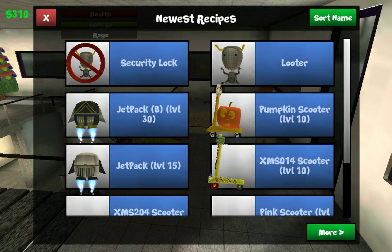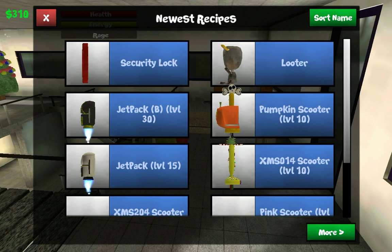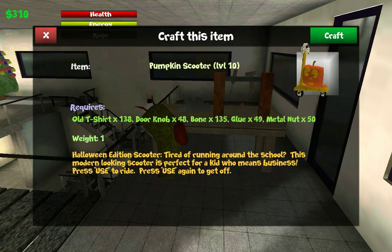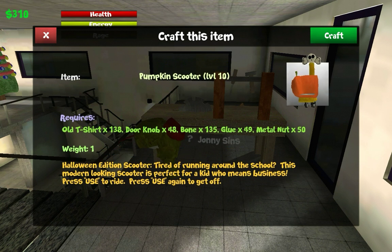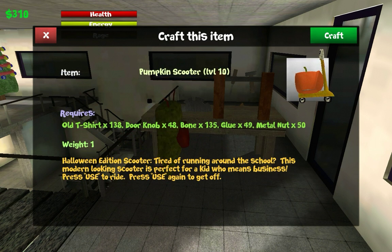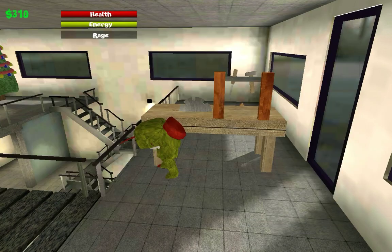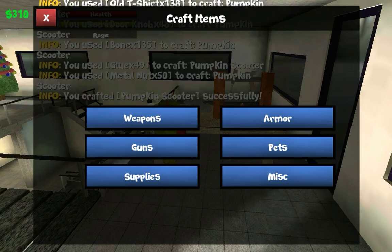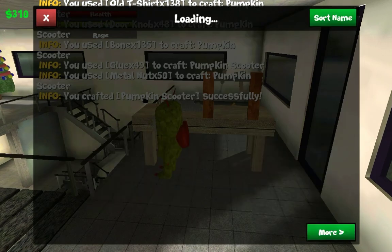The first item I'm going to be crafting is right here - the Pumpkin Scooter. This Pumpkin Scooter needed 138 old t-shirts, 48 doorknobs, 137 bones, 49 glue, and 50 metal nuts. Let's craft this bad boy. Damn, it feels good seeing that - my hard work put into this thing.